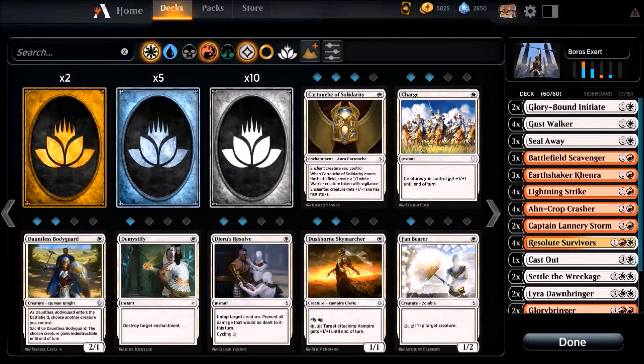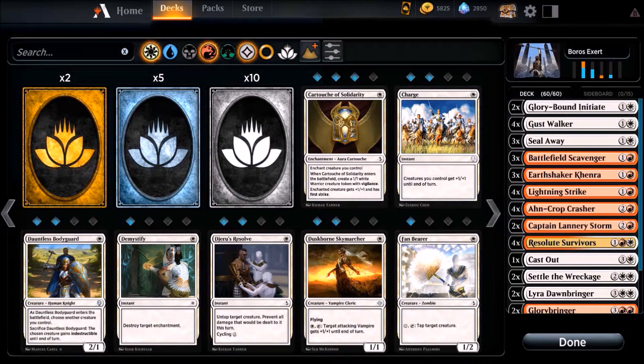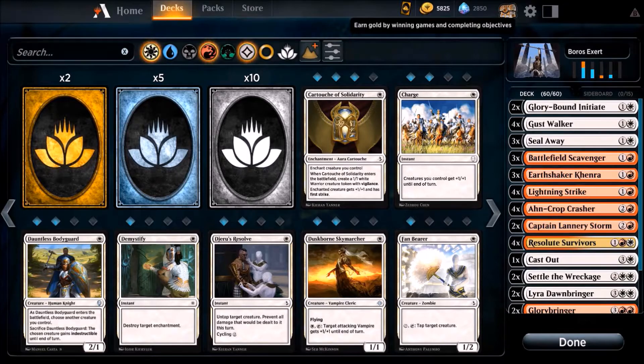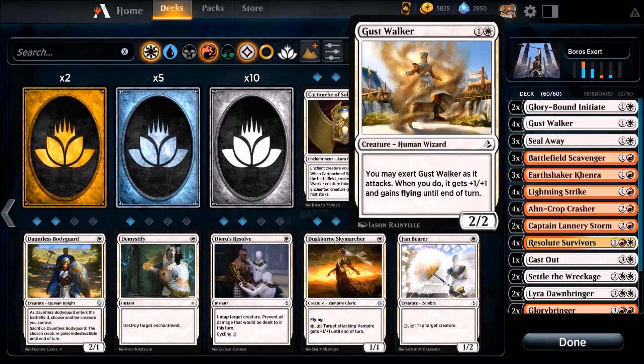and only a few cards that cost four or five mana — just the angel and the glory bringer. The first key card is the glory 3/1: if you Exert it, it gets +1/+3 and has lifelink. I only have two of them but it's cool. He's vulnerable though — he can be destroyed very easily because he has only one toughness, and if you play against red deck wins, that's a big problem.